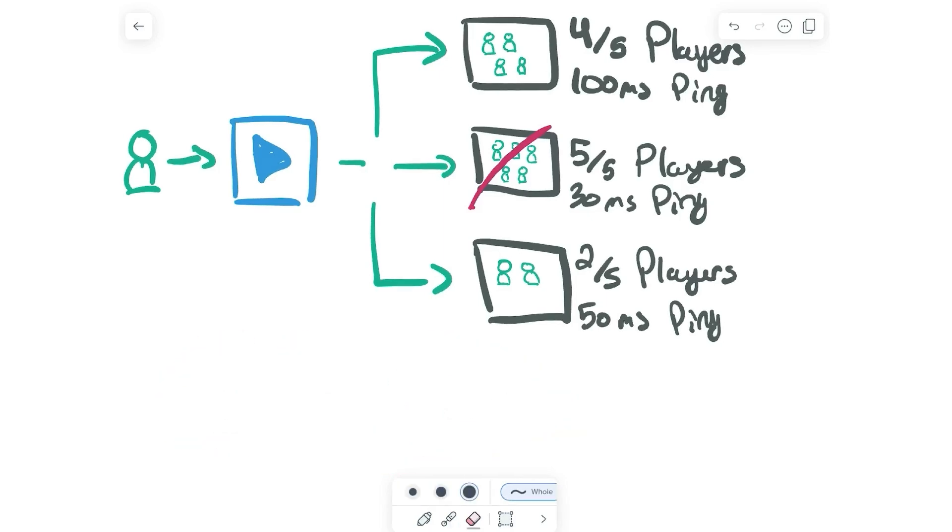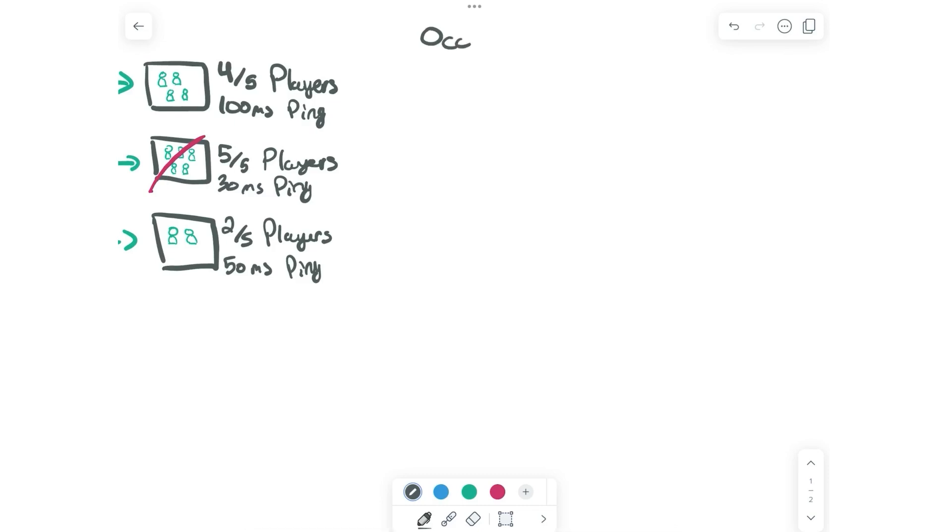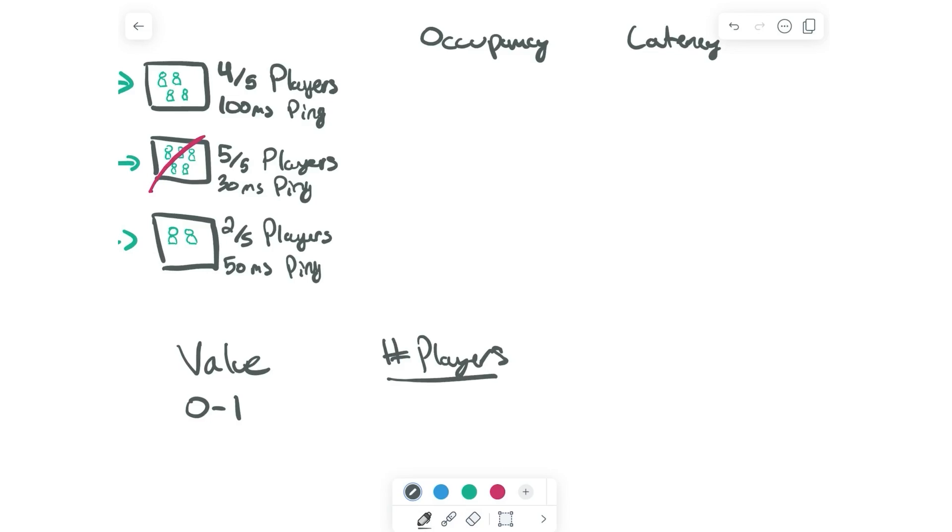Let's walk through an example. We have several signals during matchmaking, but to keep things simple, we're just going to use two signals: one for occupancy and one for latency. Every signal has two parts — a value and a weight. Let's talk about the value first. For the value, we want to convert the raw signal data into some number between 0 and 1, so that no matter how different the data is across signals, we have numbers we can compare. For occupancy, it's pretty simple: we take the number of players and divide it by the capacity — the total number of players that could be inside that server. That gets us a value between 0 and 1. For this first server, we would take 4 divided by 5, and we'd have a signal value of 0.8.